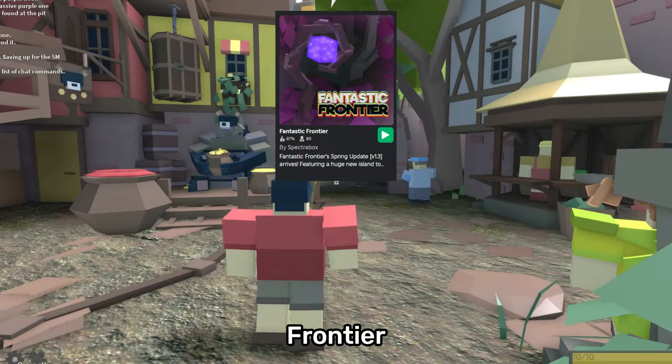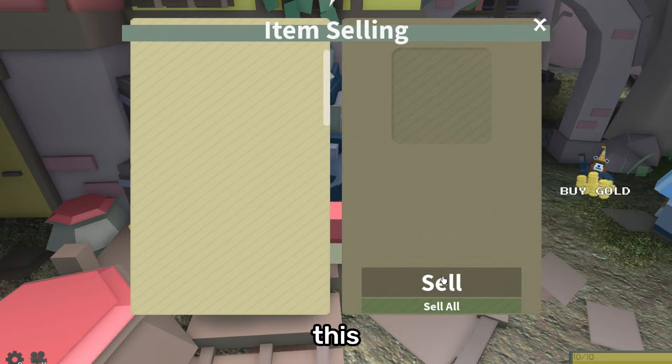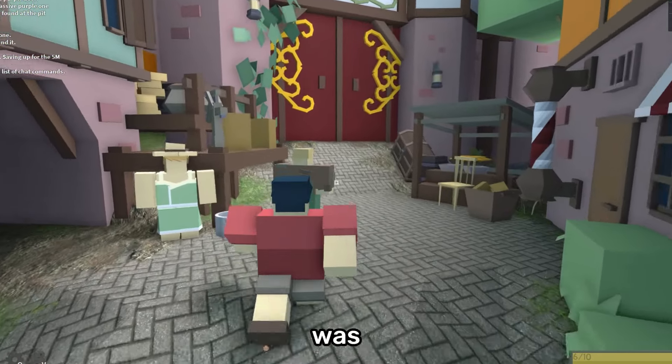Fantastic Frontier is an amazing adventure RPG game on Roblox that is definitely one of the most underrated games right now. In this game, you explore, fight monsters, and collect items on your journey throughout a world full of different creatures. This game is very unique and was made back in 2016.